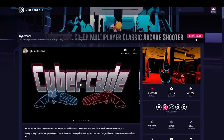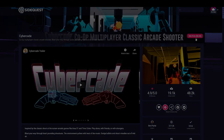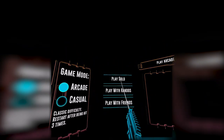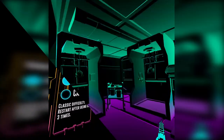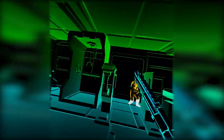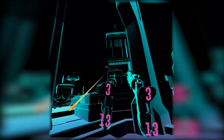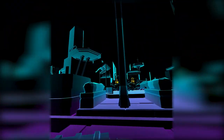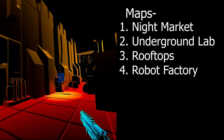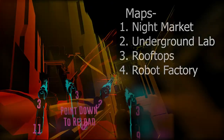Number 5: Cybercade. This is a unique FPS game. When I loaded into the lobby, I had flashbacks of playing those old arcade machines like Area 51. It has such a retro design from the music and sounds to the graphical colors implemented. I'd be careful if you're sensitive to flashing lights though. There are currently four maps to choose from: Night Market, Underground Lab, Rooftops, and Robot Factory, each with their own awesome layout design.